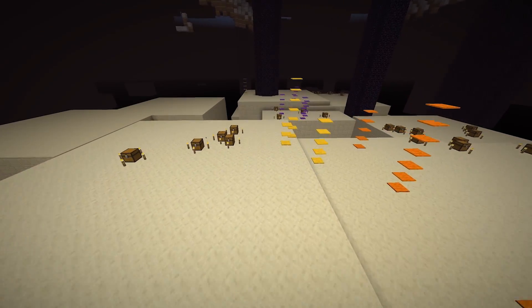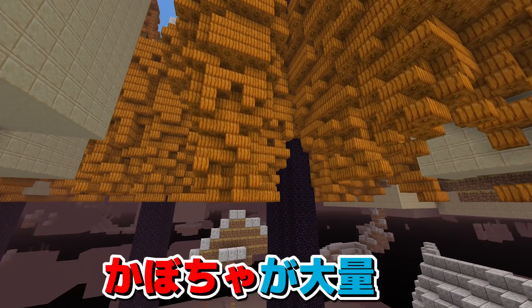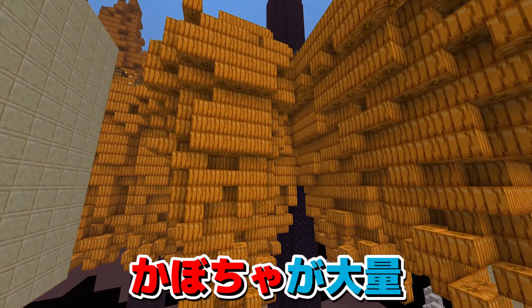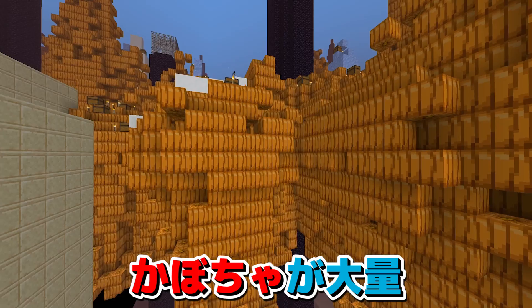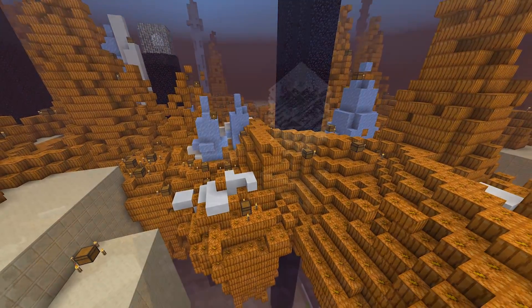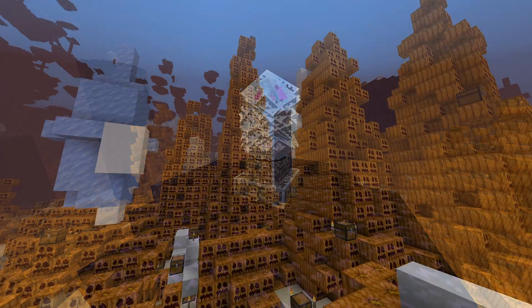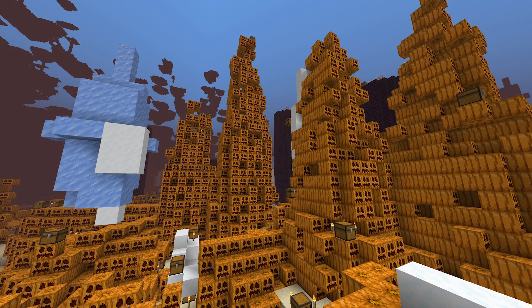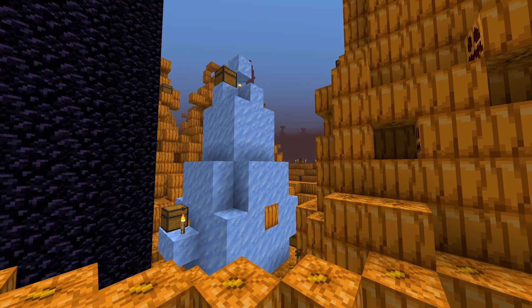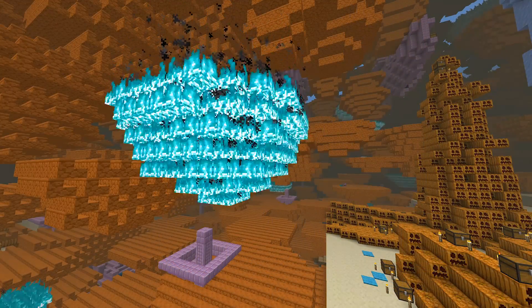赤いポータルに入っていくとワールドタイプ3です。これも全く違いますね。ボーナスチェストのようなものがたくさん生成されていて、上の方に行くと大量のカボチャが浮いています。不思議な生成ですね。氷の柱があったり、青い炎が大量に浮いていたりもしています。